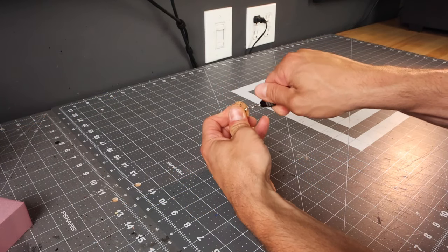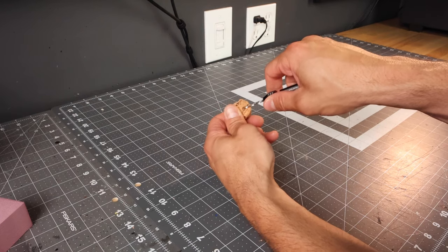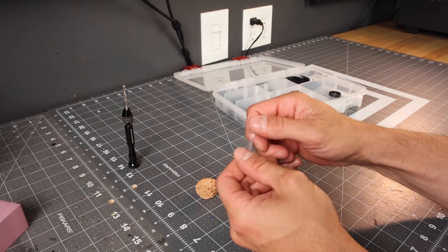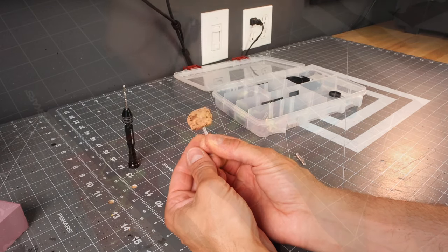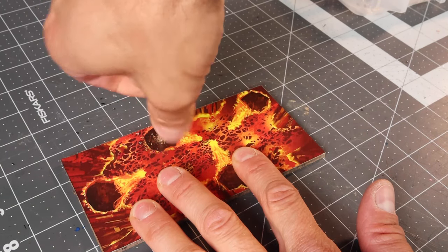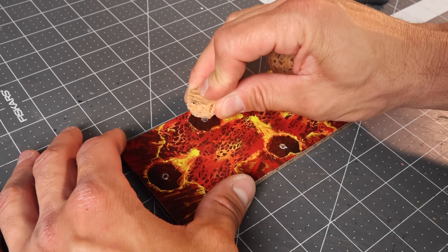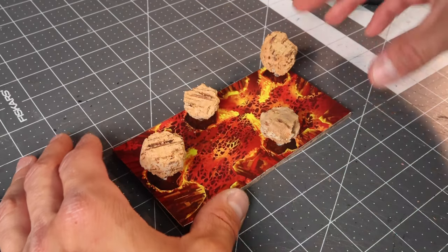Once we've got our rocks formed, make sure to leave a little section on top flat because we need to be able to place miniatures on here and have them stand upright. Once you have that, take a little pin vise and drill a hole so we can fit these little flight pegs into the bottom. Then take the pin vise and drill holes right in the center of the shaded areas — it's going to look like the shadow of the boulders being thrown up into the air. Cut all the flight pegs at different lengths to add depth and variety.